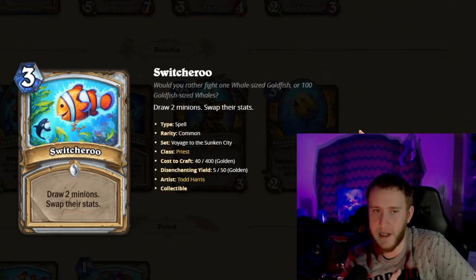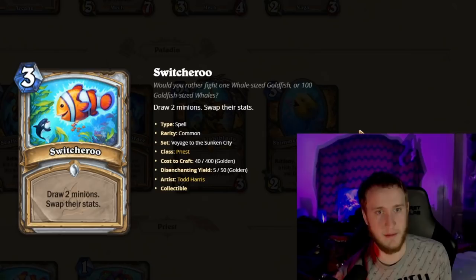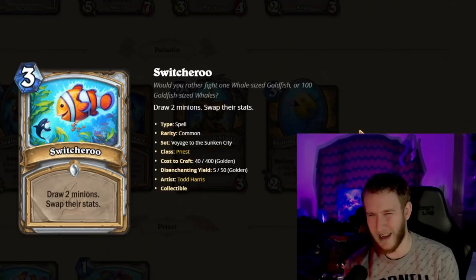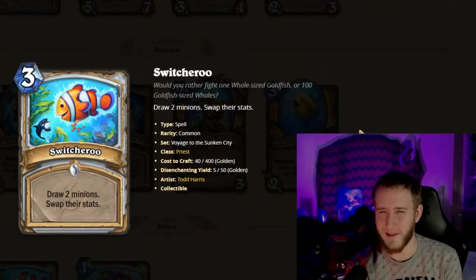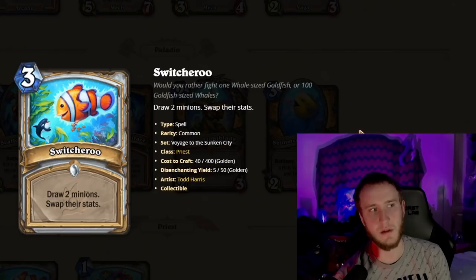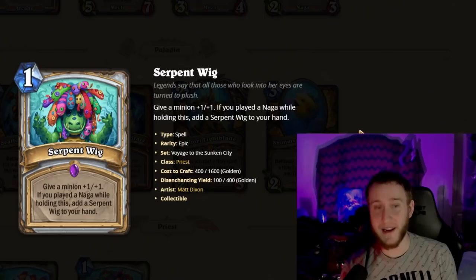Switcheroo is a three-mana spell: draw two minions and swap their stats. This seems absolutely bonkers. Imagine you draw an eight-drop and a one-drop — you can play a one-mana eight-drop on turn four. Worst case you draw two three-drops and they stay the same — that's basically Arcane Intellect for minions, which is maybe a little worse but still fine. Very little downside and literal win-the-game upside. Honestly I'm almost asking them to ban this card from arena — you should probably pick it every time.